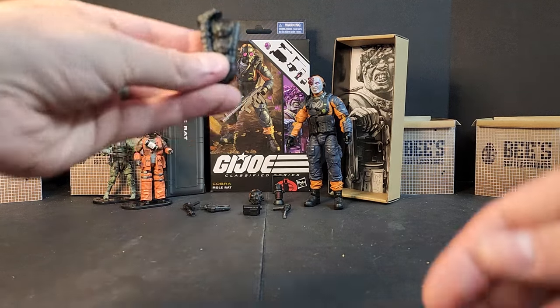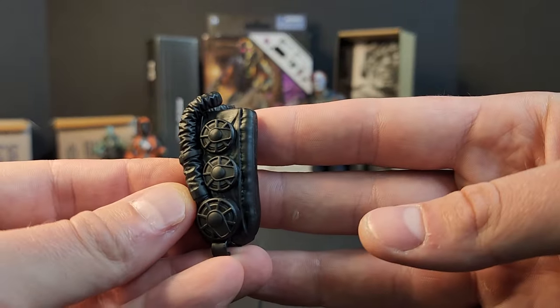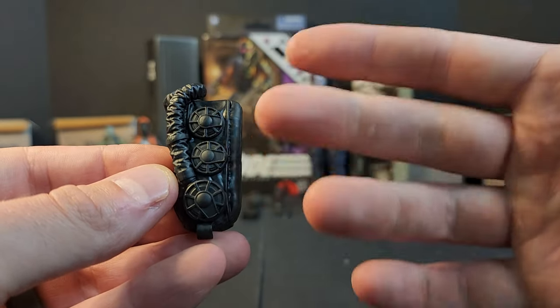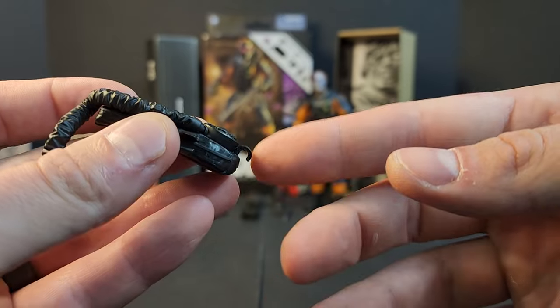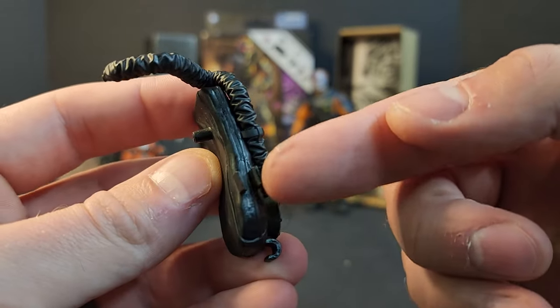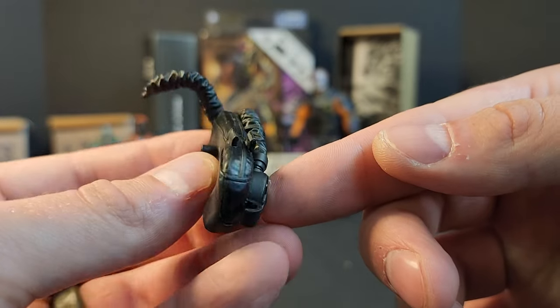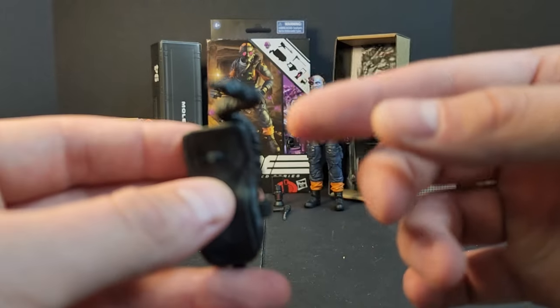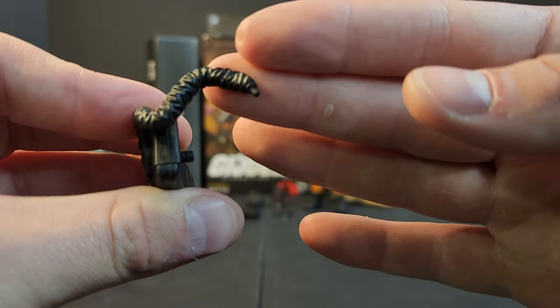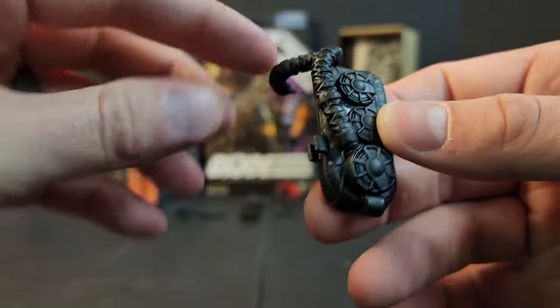Getting into his accessories. We get this backpack air tank kind of thing — they look like fans or vents to me, kind of allowing breathing through it. You got a little hook on the bottom to store some of the gear, and another clip on the side that stores more gear. Then this piece connects into the masthead, which we'll show off. All black, nothing much else going on there.